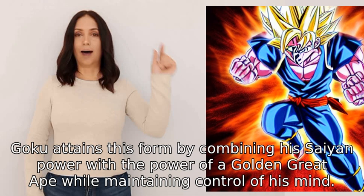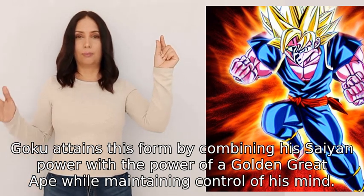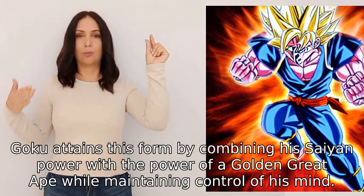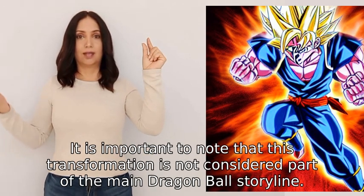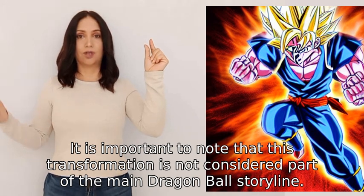Goku attains this form by combining his Saiyan power with the power of a golden great ape while maintaining control of his mind. It is important to note that this transformation is not considered part of the main Dragon Ball storyline.